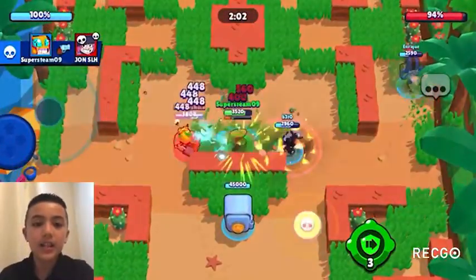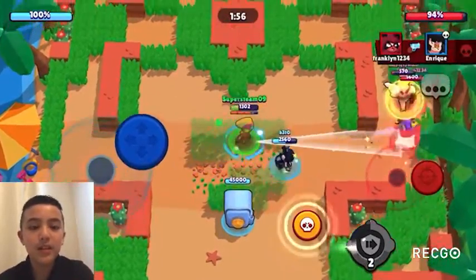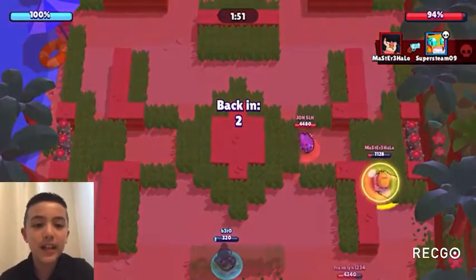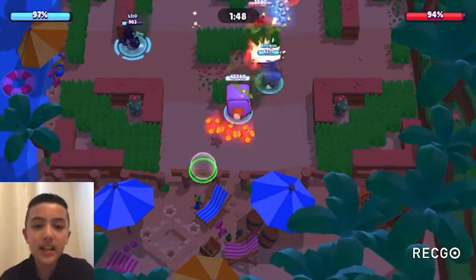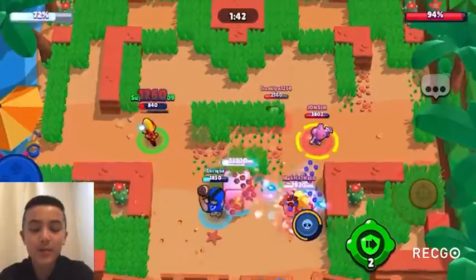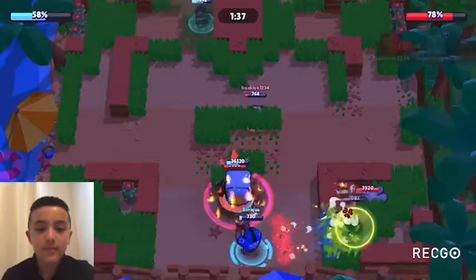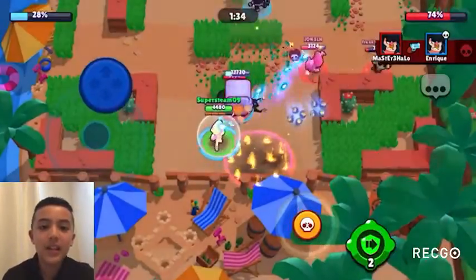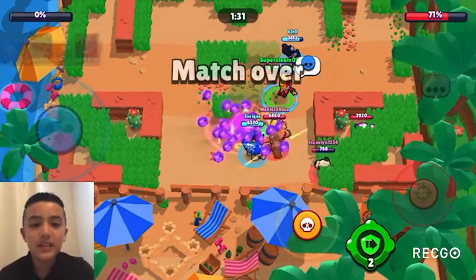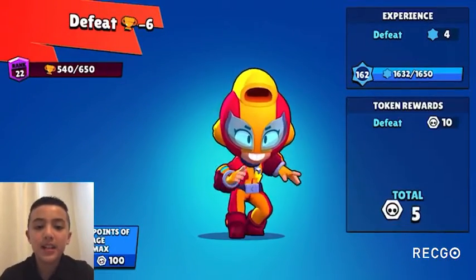At 23 we have Emz, dropping 14 spots. Emz used to be a really dominant brawler but now she's just okay — she provides a lot of control but is kind of average overall. At 22 we have Darryl, dropping eight spots. Darryl is not great in 1v1 situations unless he has a super. He's decent on offense and really good on defense, but just okay overall.